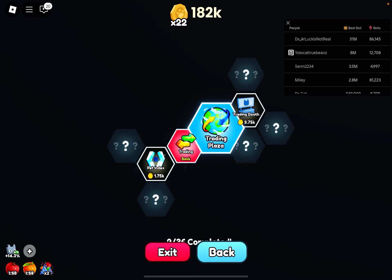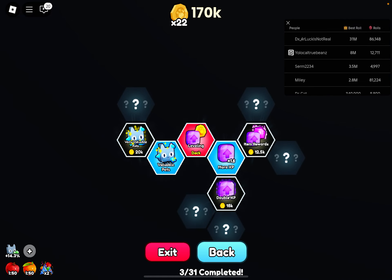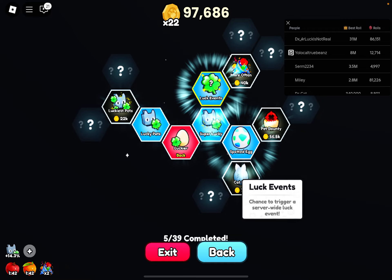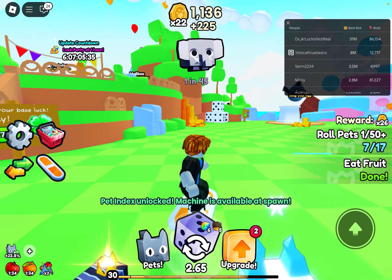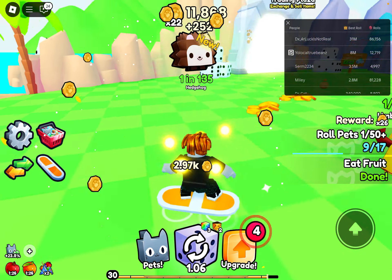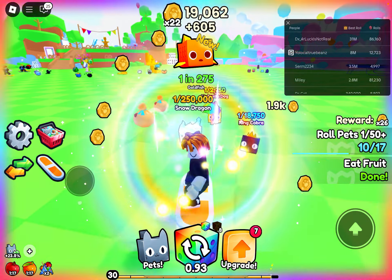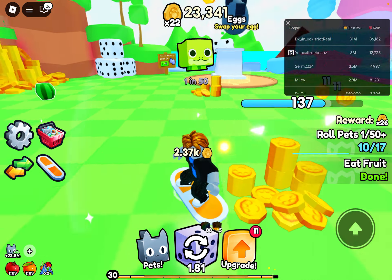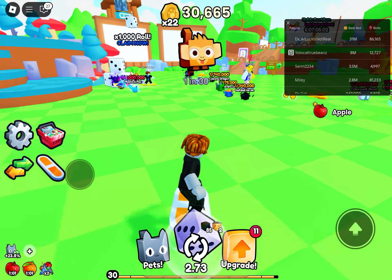We can go back and upgrade, then maybe go to Trading Plaza, Trading Booth, and then the pet index. Let's go leveling — we can get all of these, then we can go into Luckier and get this, this, this, and this. But why did I unlock the Trading Plaza when I literally can't do anything in it? You don't get Robux to get gems to buy stuff, so I wasted money — except this is for a good cause, I need my upgrades.